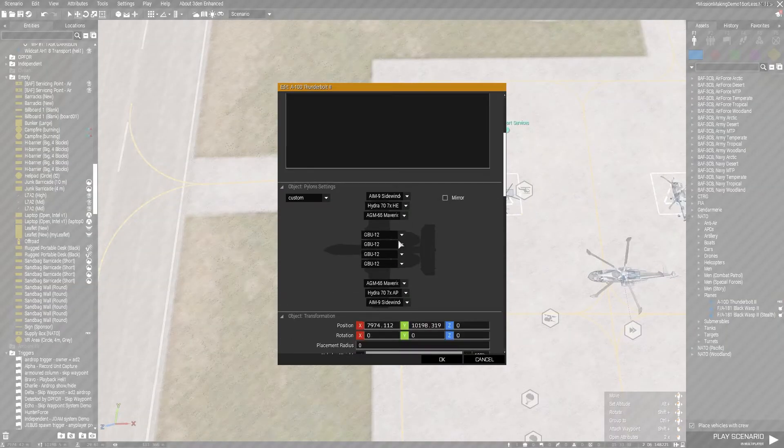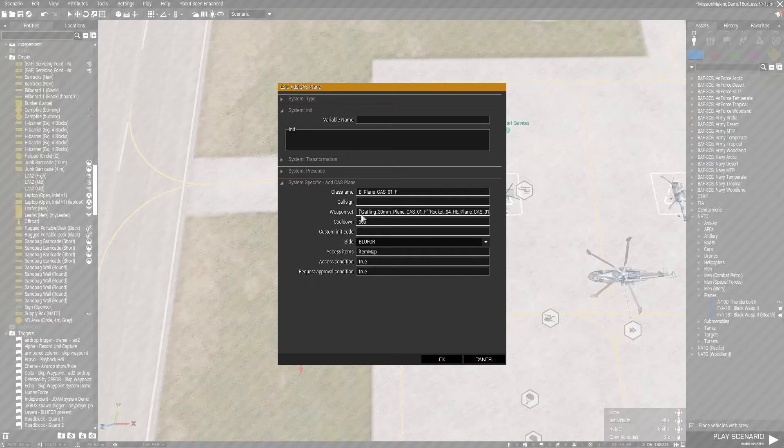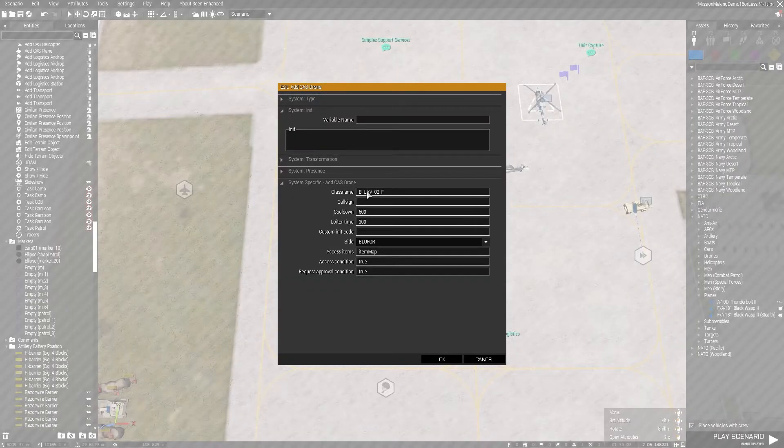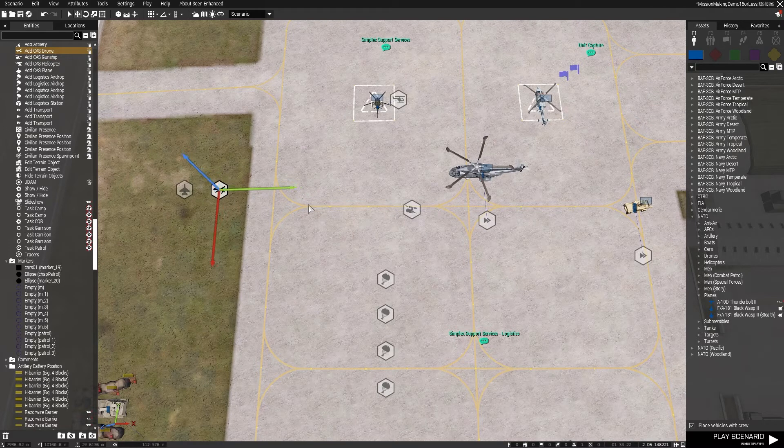Make sure you've got a weapon set that actually works with the plane itself. If you don't know where the weapon set is, it's in the config viewer. There's a cooldown — set here for 300 seconds, five minutes — and you can give it a call sign. You can also set the side: blue for, op for, or independent. Make sure it matches the players' side. The same details apply for the drone with its UAV, and the CAS gunship, where you additionally set the loiter duration.